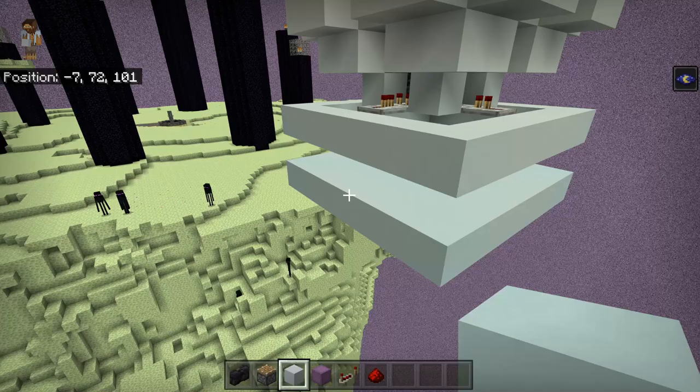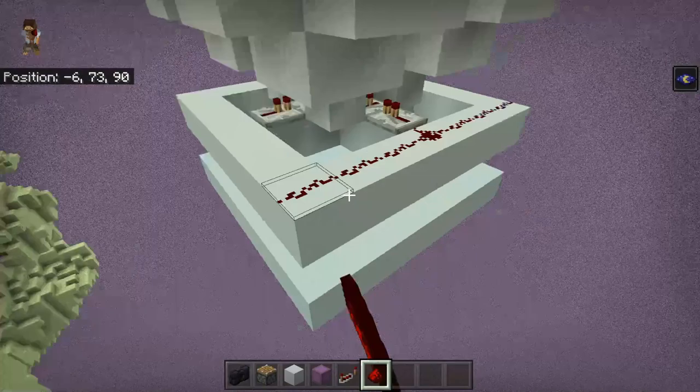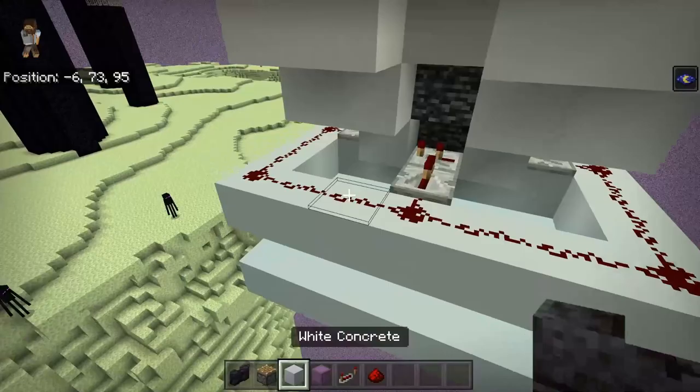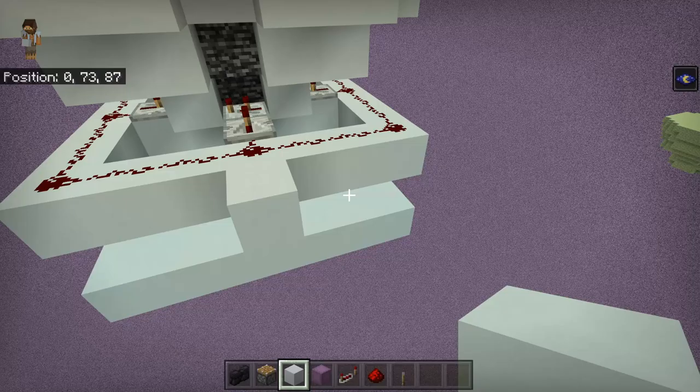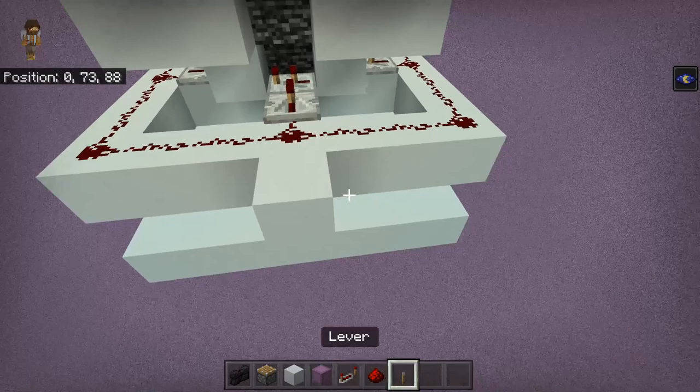Get your redstone and simply link that up, going around this side. One final thing you can do at this point is come around to the front facing your main island, and go ahead and grab a lever — just so we've got a little on and off switch. Bring it out one more block like so — perfect.